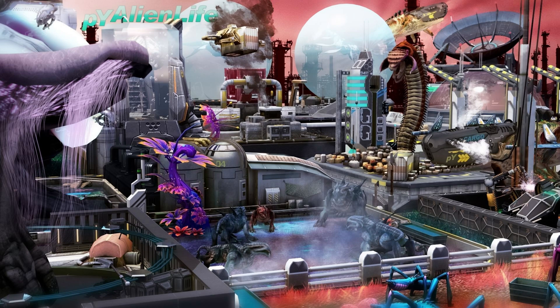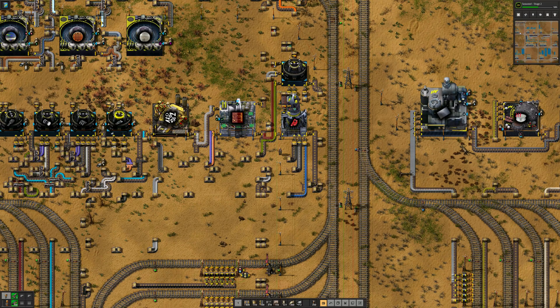Hi folks and welcome back. With complex circuit boards done, the chemical science pack is within reach. At this stage of the game, another dimension of scaling happens: productivity. But let me start at the beginning.